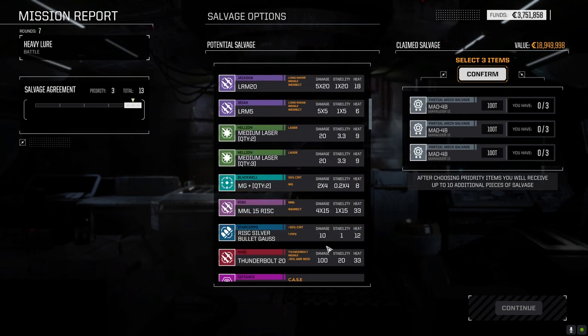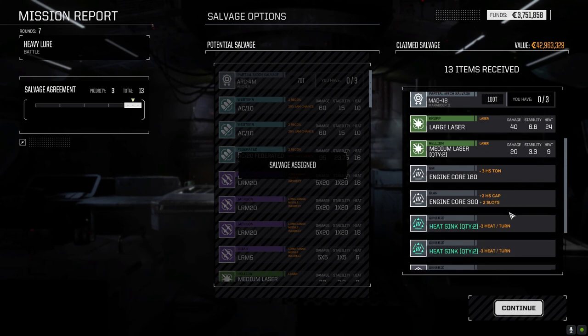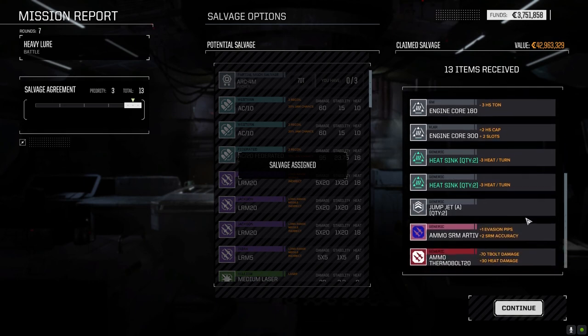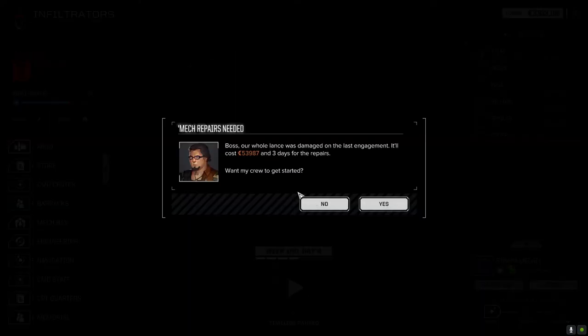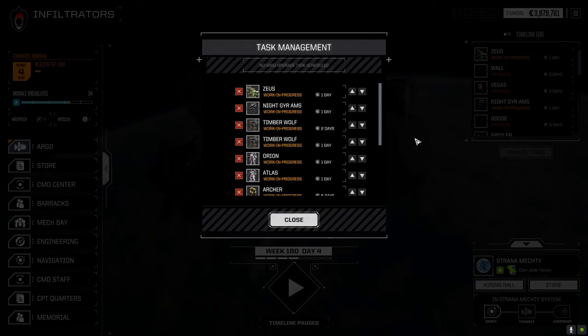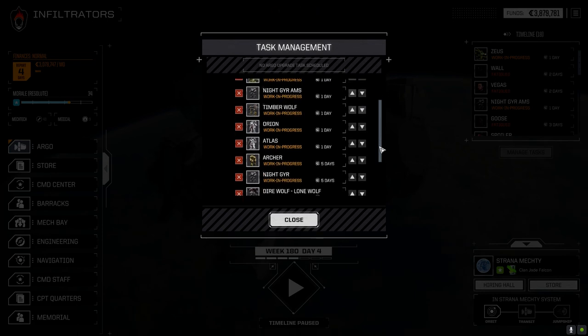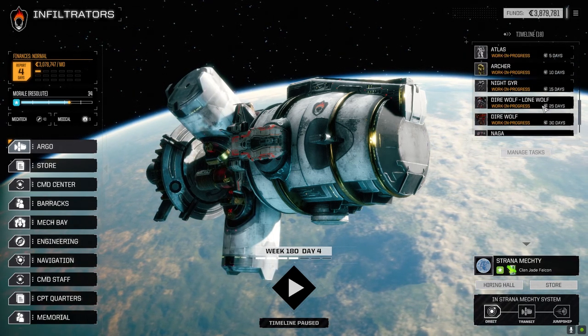Thunderbolt 20, Hornet parts — we can sell those. A couple of cores; we'll hang on to the 300 but sell the 180. Regular heat sinks, SRMs — all sellable. Not bad overall. 53,000 with three days left. We should be able to take these guys out one more time. We didn't want to go against Clan Wolf but I think we're going to give it a shot. Timberwolves need to get back in two days, and Ryan and the Atlas will be back too.